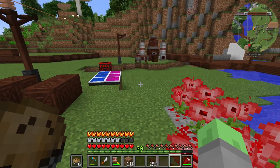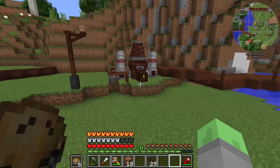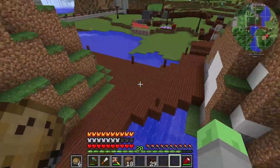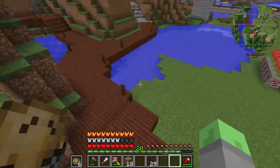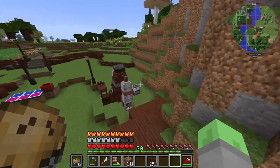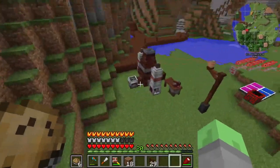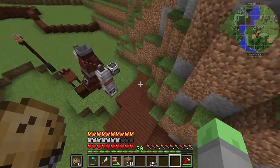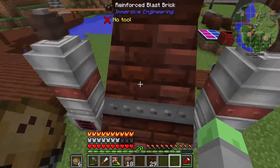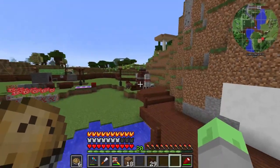Kylo needed some slime pearls so I traded him two and he asked what I wanted - I'm short on iron, so I got a bunch of iron. This path right here is a continuation meant to go back over to the farm so you can access the farm from not just the one bridge. It runs along the outside, and eventually we'll move this reinforced steel maker into a better spot.